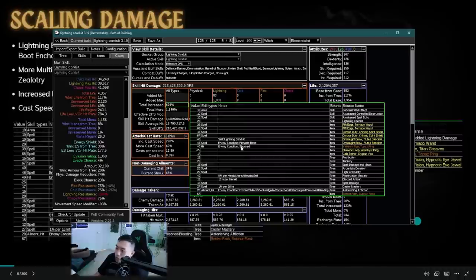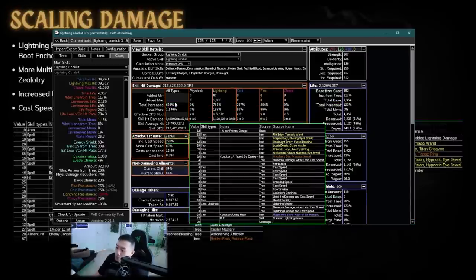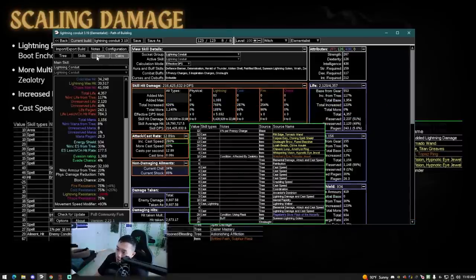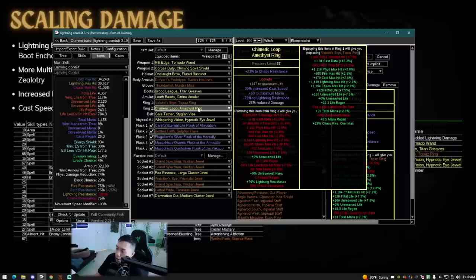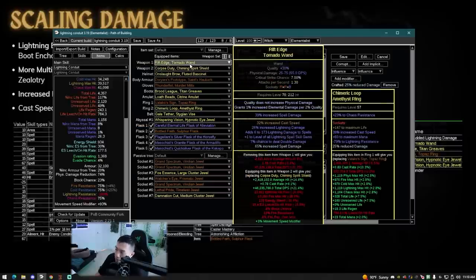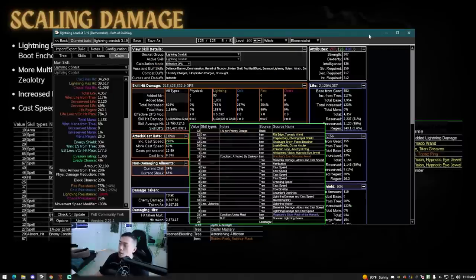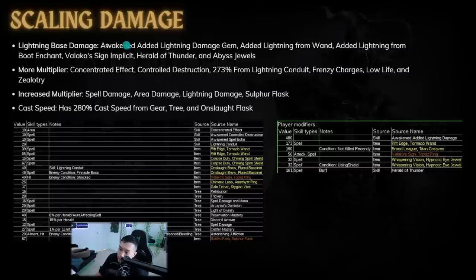The whole name of the game is to stack as many more multipliers as possible. Increased multipliers lose their effectiveness the more you have — that's something very important when learning about scaling damage. In terms of cast speed, he has 280% total cast speed, largely because of his tree, his ring which has 39% cast speed, 26% on his amulet, and 32% on his wand. Then you multiply all of it together: lightning-based damage, more multiplier, increased multiplier, and cast speed.